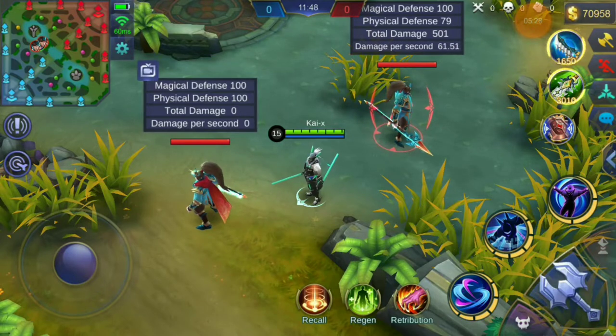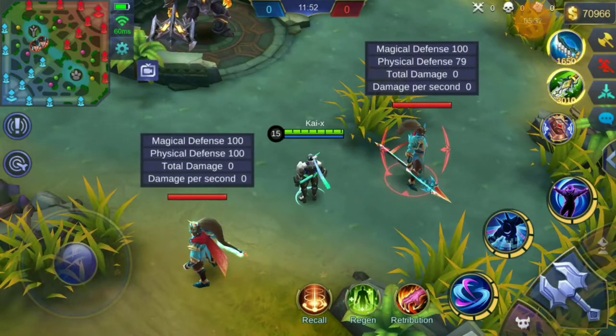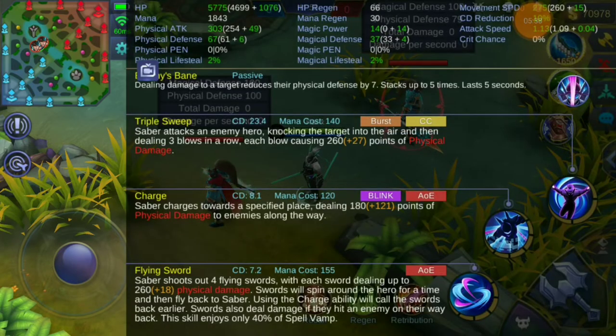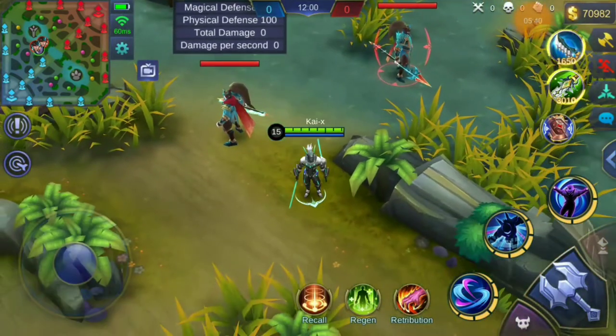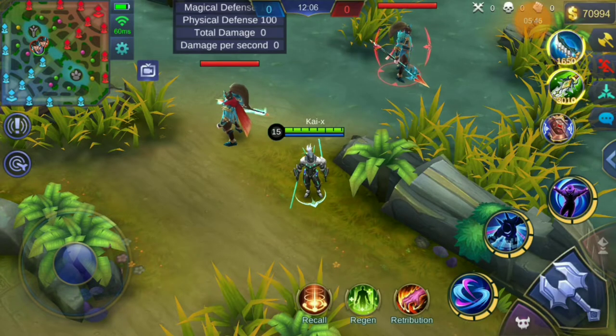As you just saw, Saber's first and ultimate skills do not work at all with Courage Bulwark's normal passive — the 10% increase in physical attack. The damage calculation for his second skill is also incorrect. Now I'm going to repeat all those tests with Courage Bulwark's active passive.